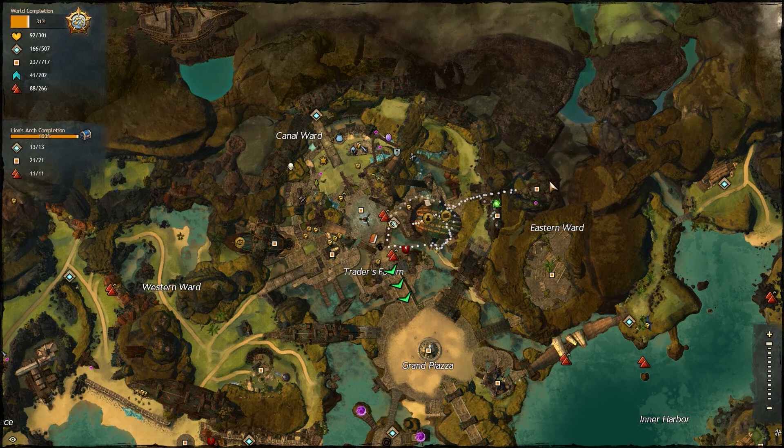Hello everyone, Isaac here for the Game Grid. Some of you have been having problems with this point of interest in Lion's Arch. It looks like it's on a mountain, and you may have found through exploration that it looks like it's on top of a mountain, but it isn't.